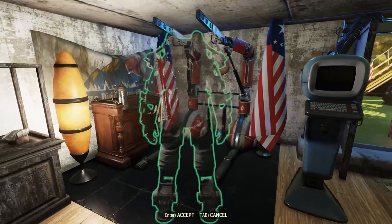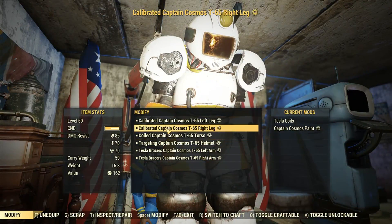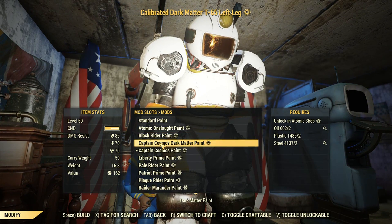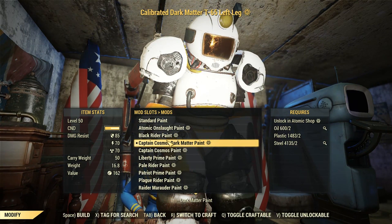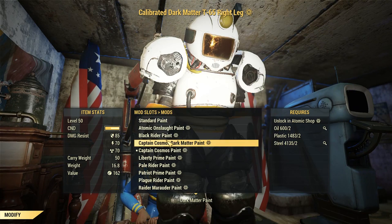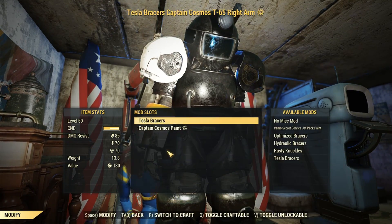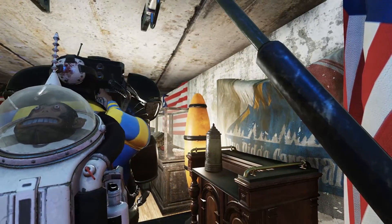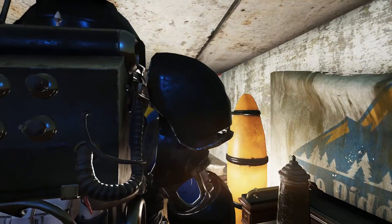We are going to build the final reward. I'm going to place it right here and go into modify. The name of it is the Dark Matter Paint. So let's attach this to all the parts. And there we go — let's take a look at this thing. Let's enter it. This looks so nice. I think this is one of my favorite power armor paint jobs out of them all.